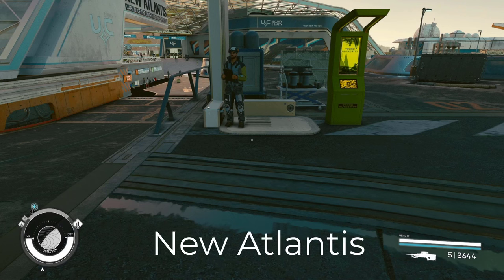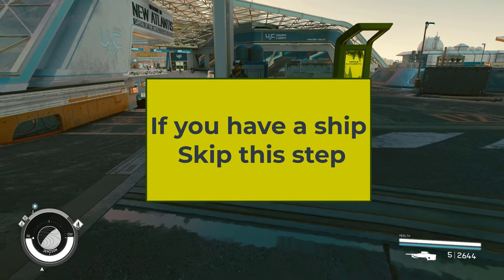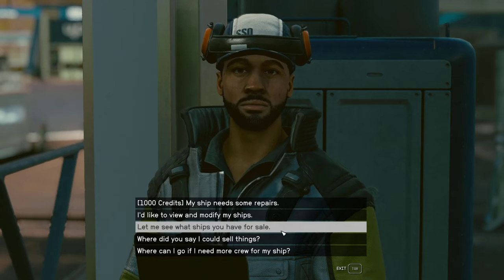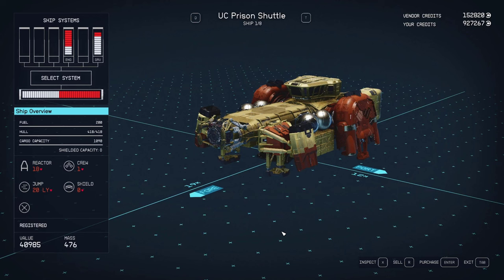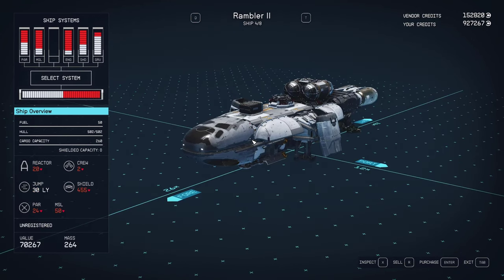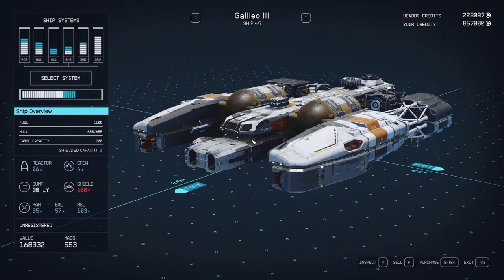We are starting off at our usual starting point, New Atlantis. We need a ship to modify, and New Atlantis has the perfect one. If you have a spare ship to build off of, you can skip this step. Talk to the ship services tech and see what he has for sale. We are going to pick up the Rambler — a low value ship that is a perfect start to any build, with a simple design that lets us add parts without too much hassle.